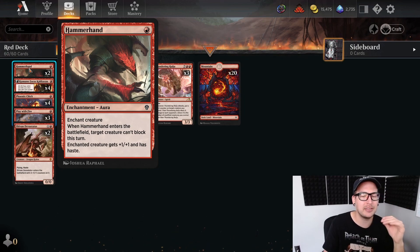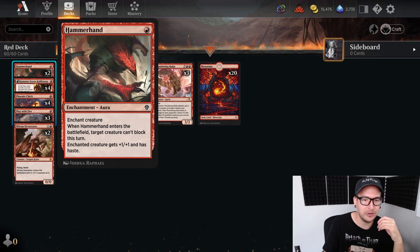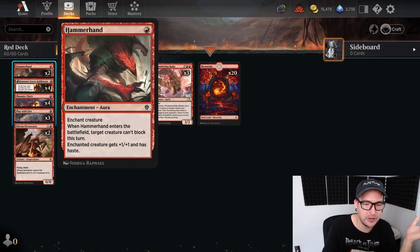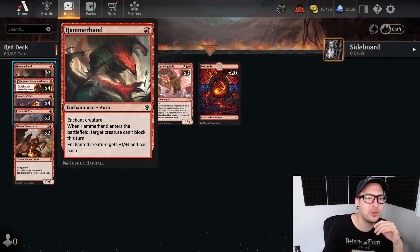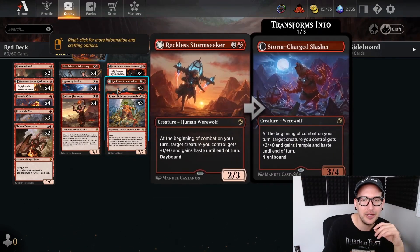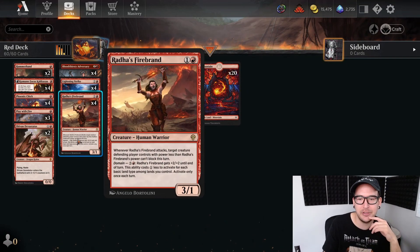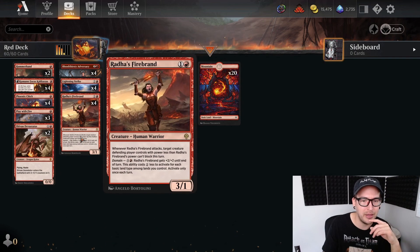And then we have two copies of Hammerhand - sometimes it's just good to hit this and get in the last little points of damage or get past a bigger creature. When Hammerhand enters the battlefield, target creature can't block. The creature also gets plus one plus one and haste. So sometimes it's cool to hit our Fable the Mirror Breaker or our non-hasty creatures.